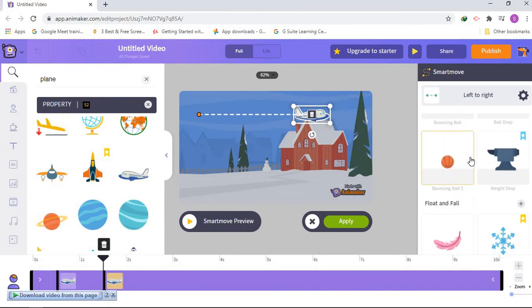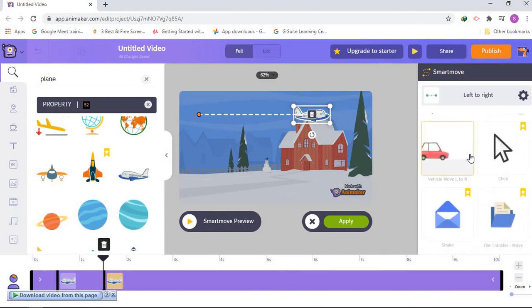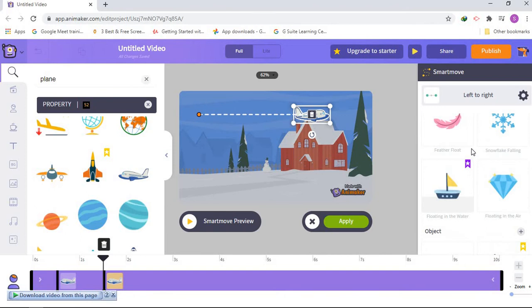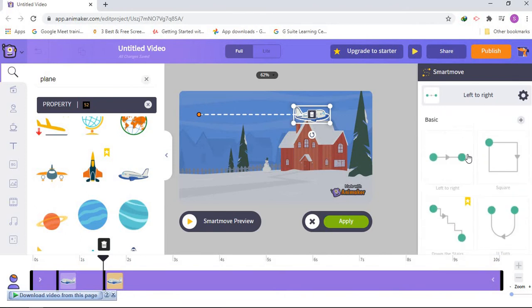You can find more options scrolling to the end or search for them. They're very cool. I'll choose this one because my plane can fly.